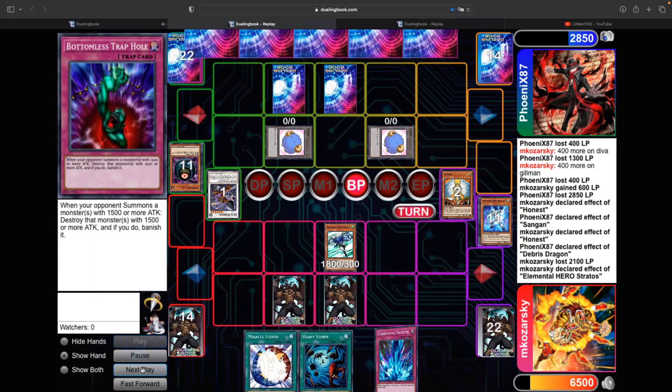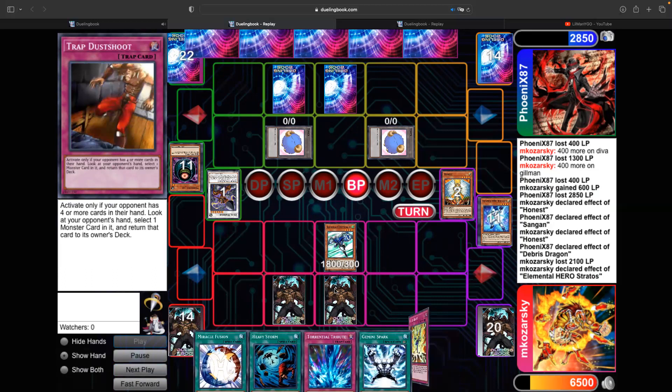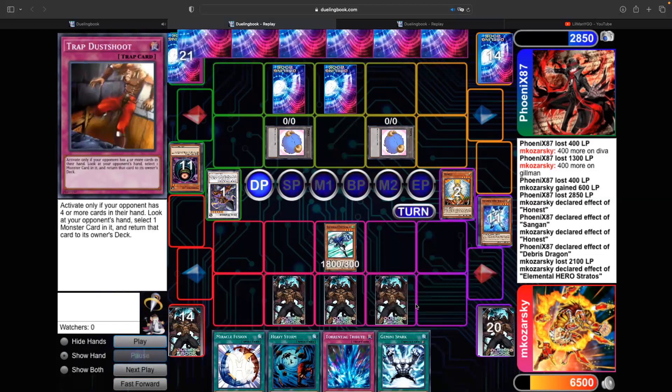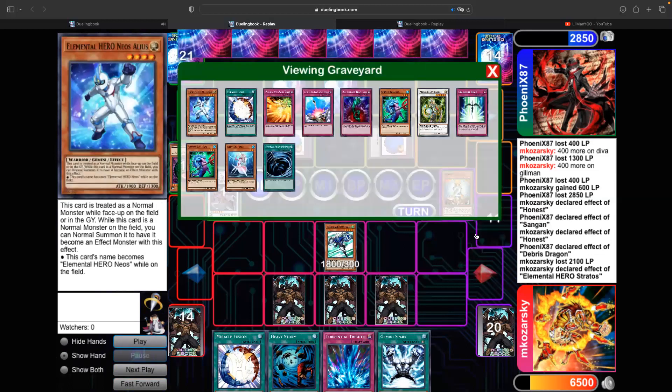I summon the best card in the game — Stratos — and grab my Alias. I swing into his face-down monster, which happens to be Morphing Jar. I didn't like it at first, but it worked out pretty well because now he has a fresh hand, making my dead Dust Shoot live. I draw no monsters, so in case he has a Dust Shoot it won't hurt too much. I set Hero Blast to play around Heavy Storm, which will answer almost anything except Lonefire Blossom — and I have Dust Shoot for that.